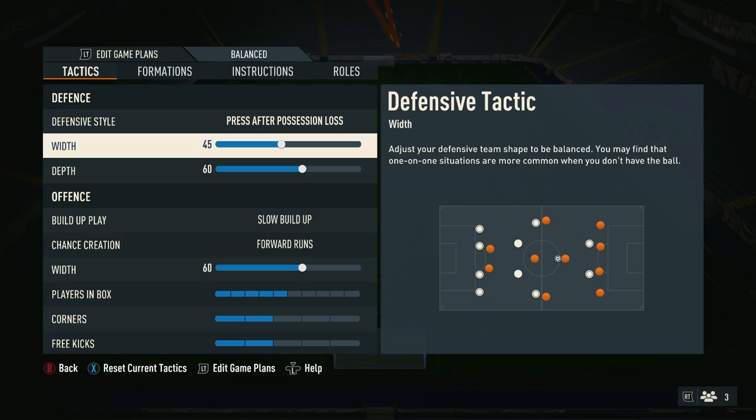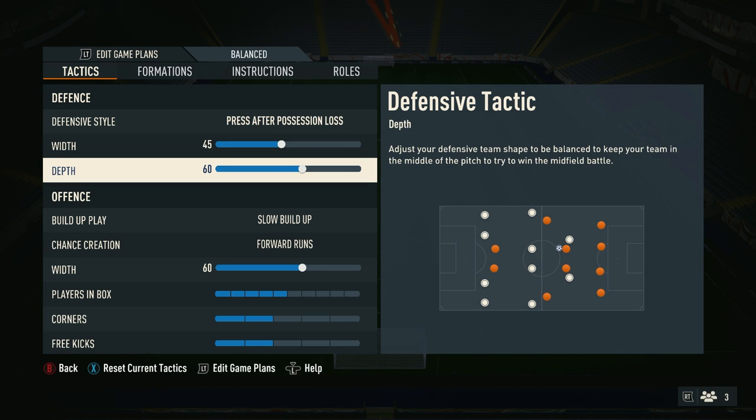For width, you want to go with 45, as more often than not your wingbacks are going to be bombing up the pitch, leaving both your centre-backs and holding midfielder a little bit exposed. So when a team comes to counter-attack you, you don't want your centre-backs to be too far apart, as otherwise a team can play a simple ball through the middle and be in on goal. For depth, I've gone for 60, as Guardiola doesn't play that high of a line, but he definitely doesn't sit in his own box for 90 minutes.